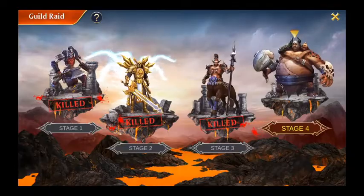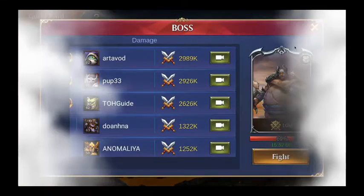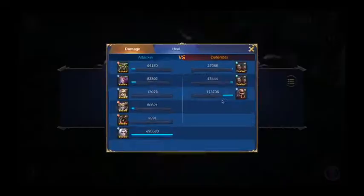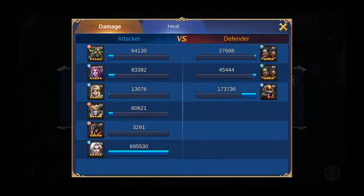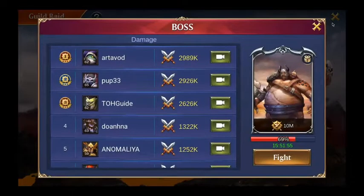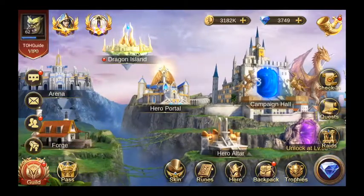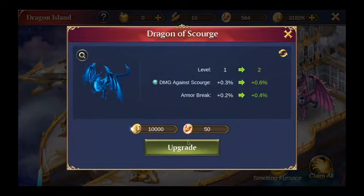Two out of three enemies are Scourge and one is Human. To maximize your damage output against guild raid bosses, I'd suggest going to Dragon Island and upgrading the Scourge node, since it increases damage against Scourge. Of course the guild raid boss factions will change each time, but right now that's the relevant one.